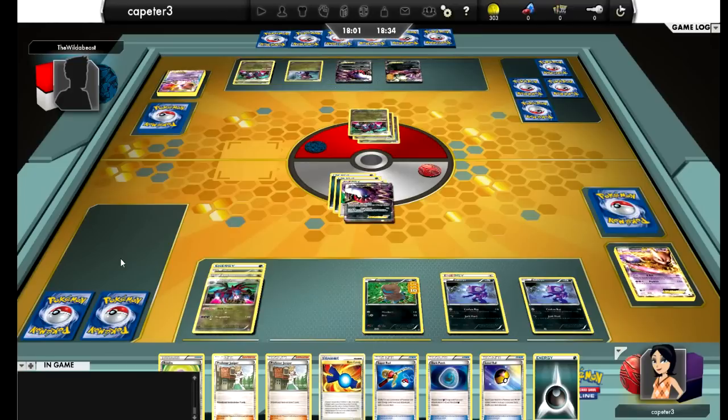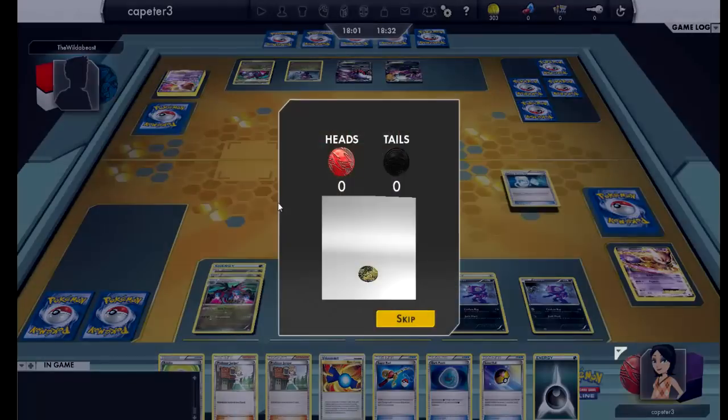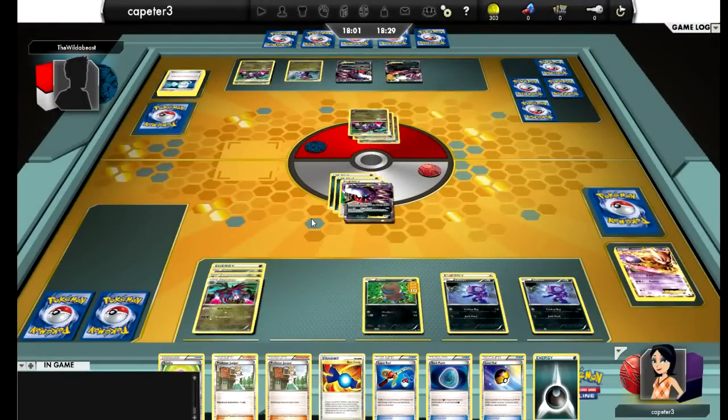He plays another Deino — very interesting. Super Scoop Up, and he hits Tails. I'm curious as to what he would have gone for if he'd hit Heads — just the damaged Darkrai. Ultra Ball, looks like just a Basic Dark Energy away. One thing that could kill me right now is an N. And here we go with another Terrakion EX — so maybe this is how I lose it, just that Terrakion, because they're tough guys to take out.